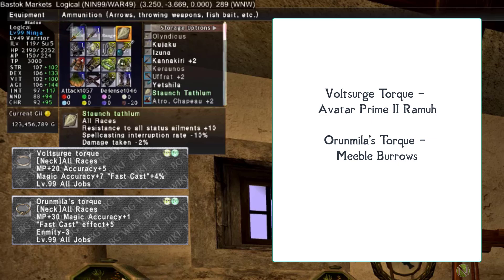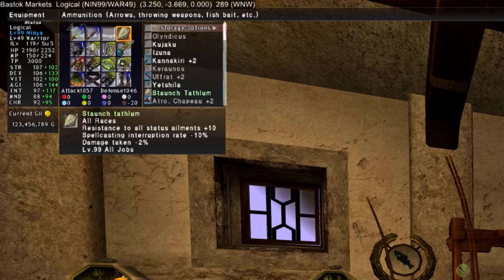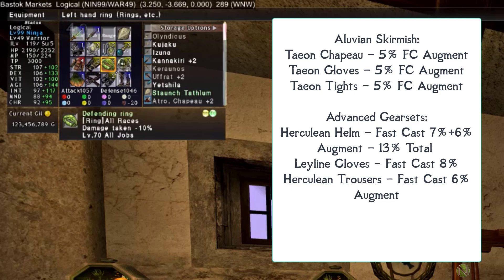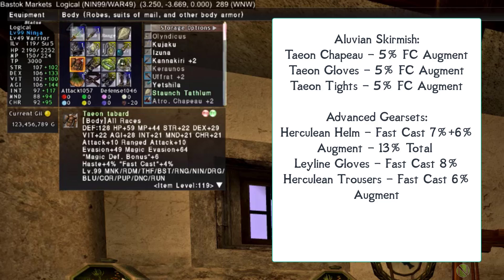For the ammo slot, the Staunch Tathlum is recommended for its spell casting interruption rate -10%, helping ensure Utsusemi is not interrupted, plus each damage taken reduction helps reach the damage taken cap. For head, hands, and legs, normally Taon Chapeau, Gloves, and Tights each with 5% fast cast augments would be suggested for 15% total, but the next video recommends Herculean Helm with 13% fast cast, Line Gloves with 8% fast cast, and Herculean Trousers with 6% fast cast instead.